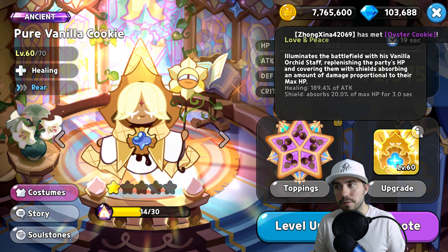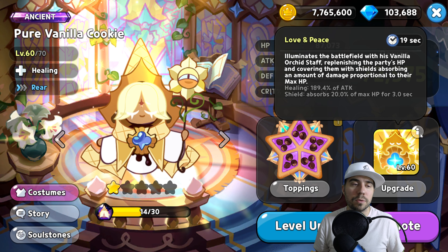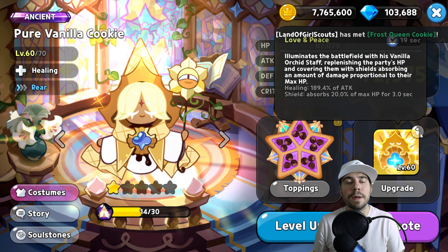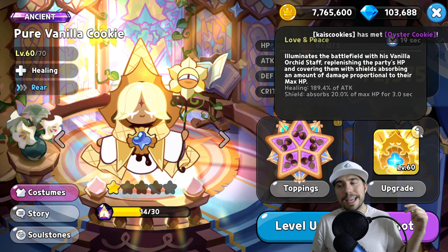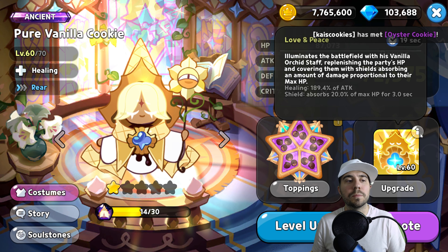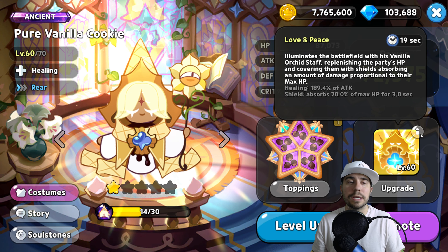The healing is 189 percent of attack, and the shield absorbs 20 percent of max HP for three seconds. So you essentially get a boost with that additional ability on your team — both the healing and the shield absorb as additional protection. That's why Pure Vanilla is one of the best healers in the game.